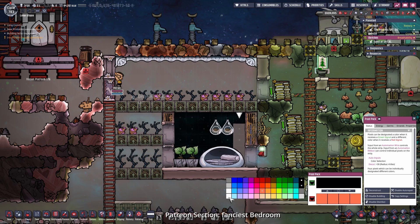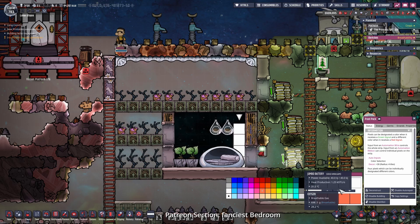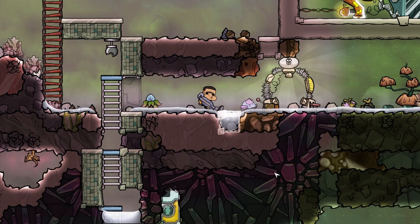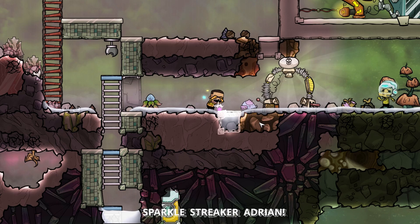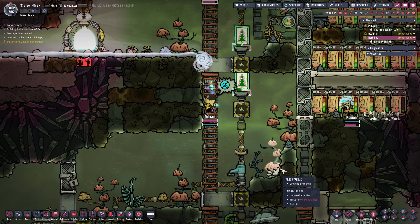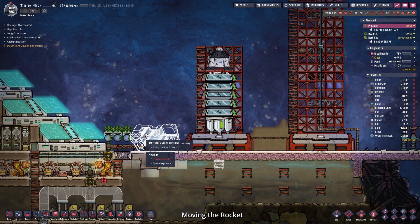The automation signal comes from the switch which is set to green. In order to set the color for the green or red automation signal you just have to choose one and place it down inside of the boxes. On means the colors from the green, off means the colors from the red. I personally like the black because it looks like a night sky. Nice! We managed it - as you can see our Adrian is a sparkle streaker now. Maybe I should have put in a little bit more oxygen down here, but otherwise this is pretty cool.